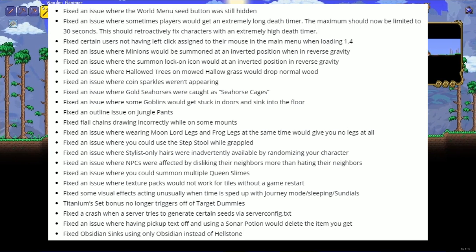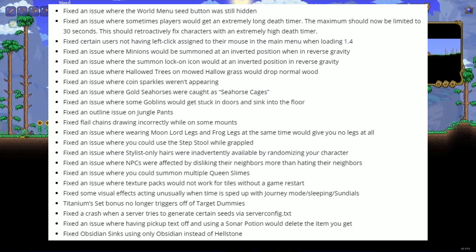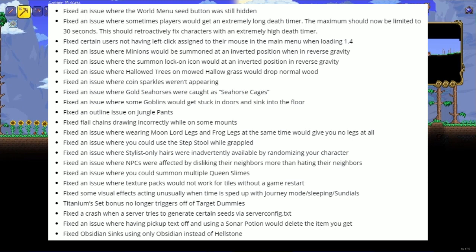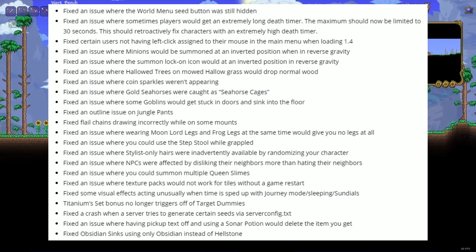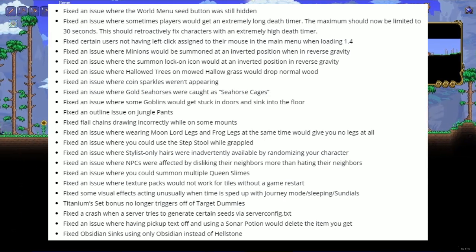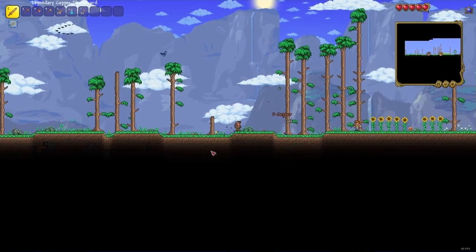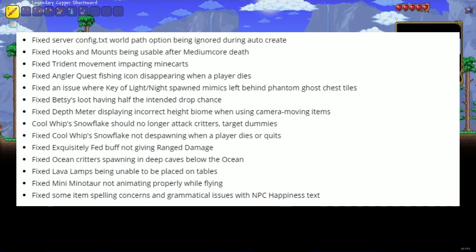Fixed an issue where stylist-only hairs were inadvertently available by randomizing your character. Fixed an issue where NPCs were affected by disliking their neighbors more than hating their neighbors. Fixed an issue where you could summon multiple Queen Slimes. Fixed an issue where texture packs would not work for tiles without a game restart. Fixed some visual effects acting unusually when time is sped up with Journey Mode sleep or sundials. Titanium set bonus no longer triggers off target dummies. Fixed a crash when a server tries to generate certain seeds via server config. Fixed an issue where having pickup text off and using a sonar potion would delete the item you get. Fixed obsidian sinks only using obsidian instead of hellstone.